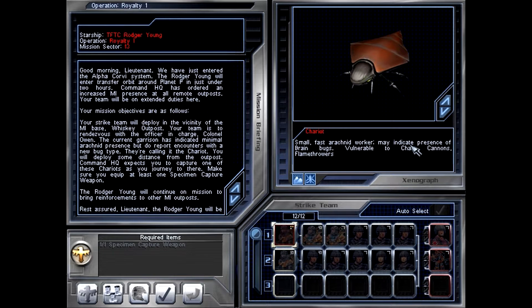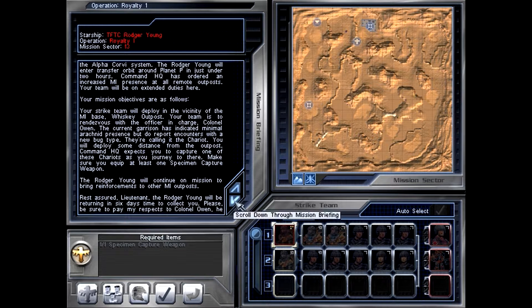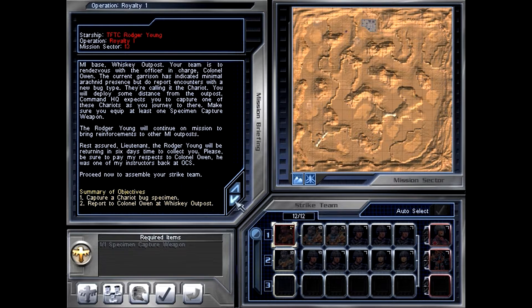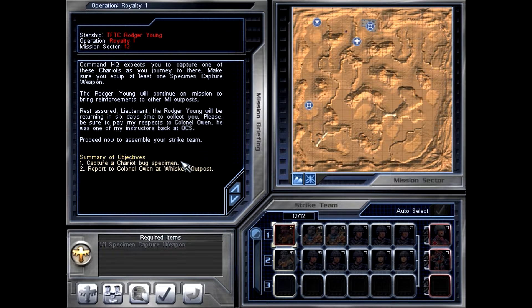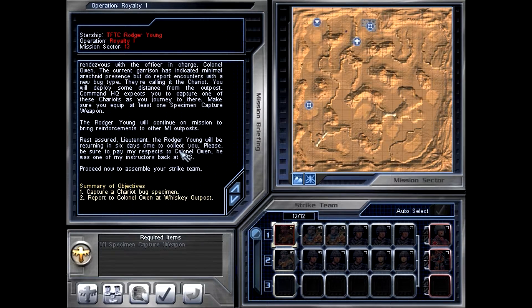You will deploy some distance from the outpost. Command HQ expects you to capture one of these Chariots as you journey there. Make sure you equip at least one specimen capture weapon. The Roger Young will continue on mission to bring reinforcements to other MI outposts. Rest assured, Lieutenant, the Roger Young will be returning in six days' time to collect you. Please be sure to pay my respects to Colonel Owen — he was one of my instructors back at OCS. Proceed now to assemble your strike team.